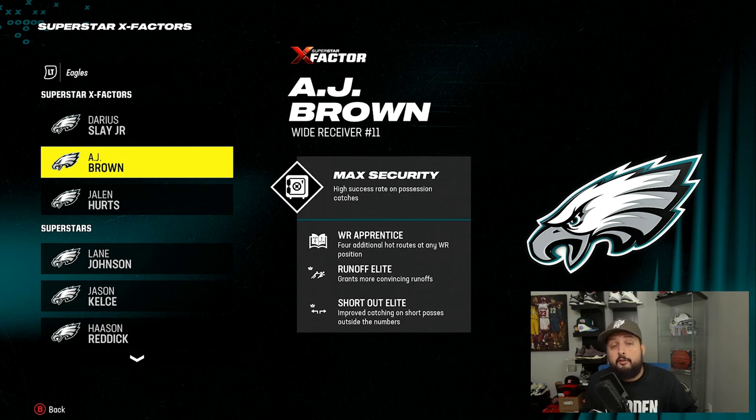Another great ability is Wide Receiver Apprentice, which gets you four additional hot routes no matter where you're lined up — outside or in the slot. Slot Apprentice is also really good because the best apprentice routes are in the slot: you get a good corner route, a good post, and a good crossing route. With Wide Receiver Apprentice, if you put a guy like AJ Brown in the slot, you can get those extra hot routes. Slot Apprentice limits you to the slot only, but that's really where you benefit most.